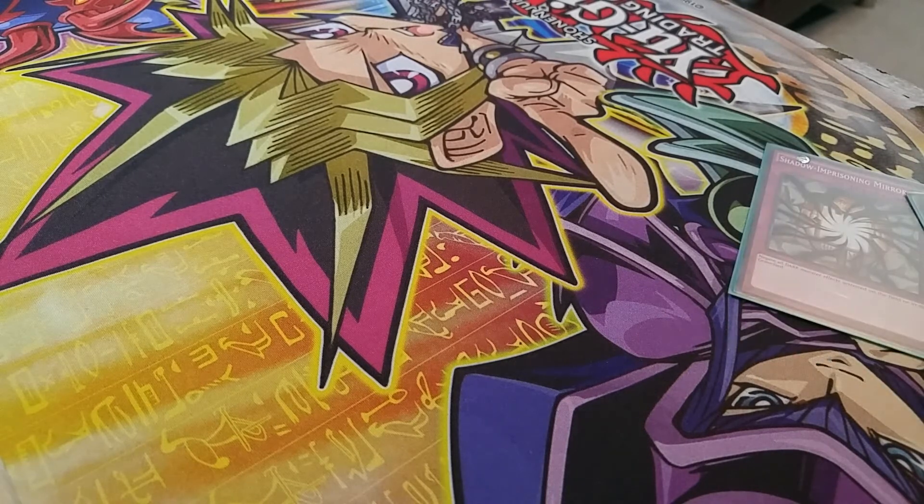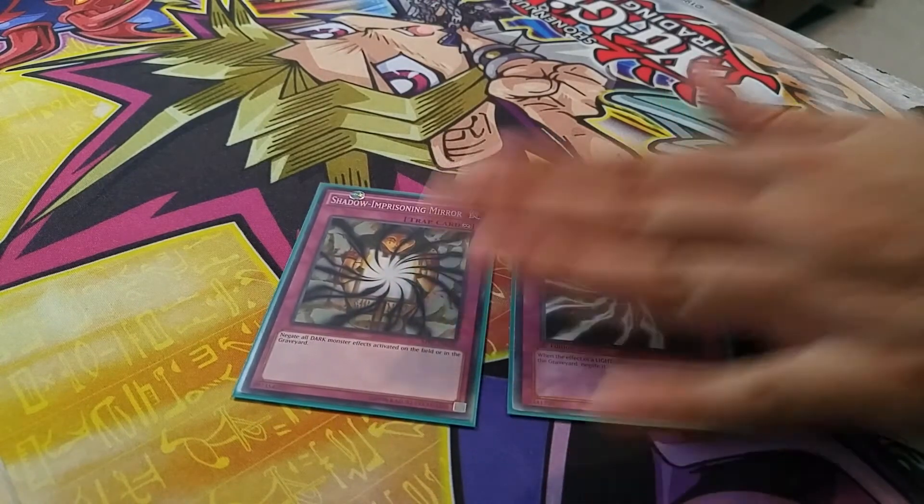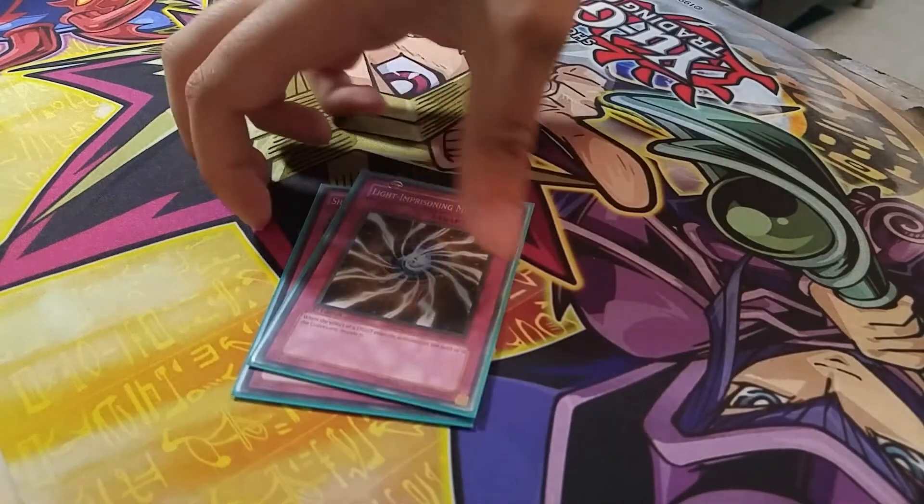Next up is type specificity — we've got Light and Shadow and Prisoner Mirror here. Cosmo monsters are either dark or light, so this works well and negates dark and light monsters on the field and in the graveyard. However, pilots are unaffected by this; they banish for cost and they're not even on the field, in the graveyard, or in the banish zone. It does stop a lot of their plays, though, and it's great against the ships and summon effects.